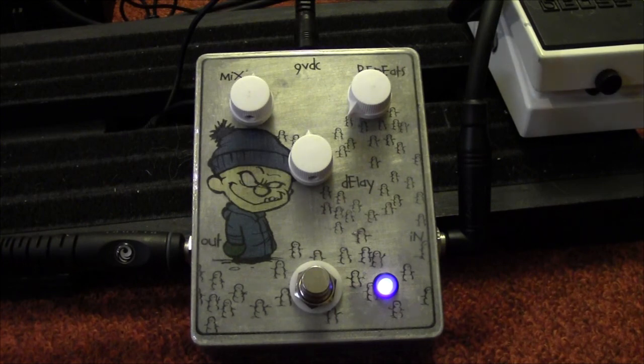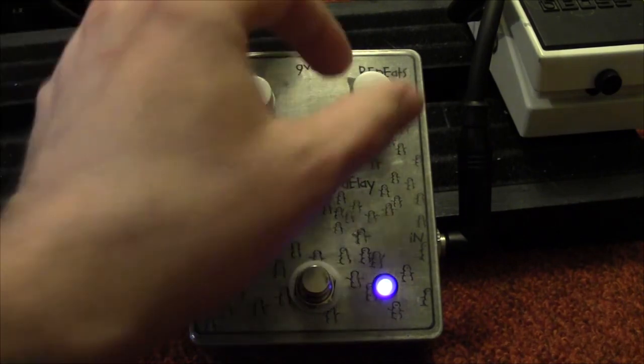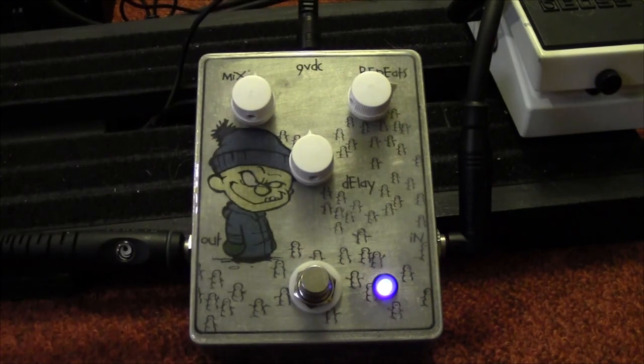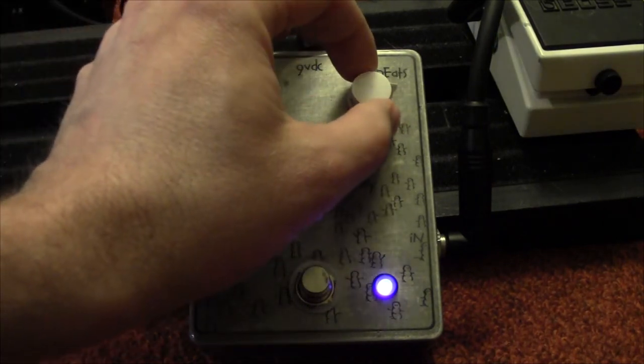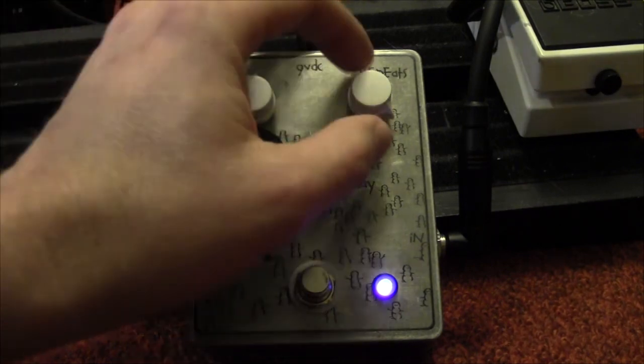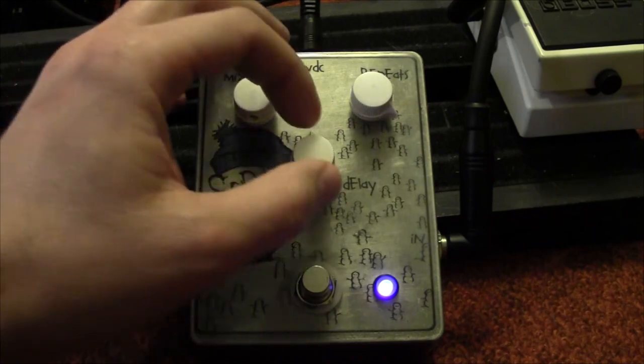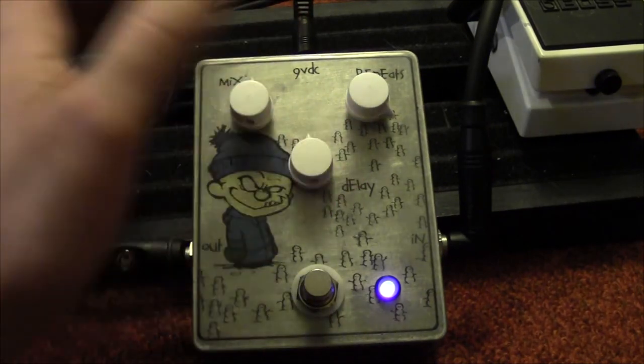You get one repeat — kind of like a budget Eddie Van Halen or Paul Gilbert kind of thing. You can go from one repeat all the way up to feedback. Just trying to figure out where the feedback point is — and we found it, which is actually a really decent range because it's not far from the maximum. Then you can do all the usual things you can do with analog delays.